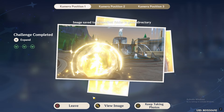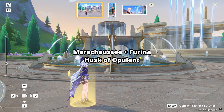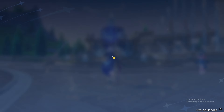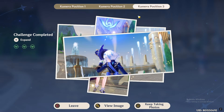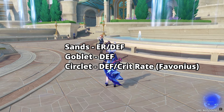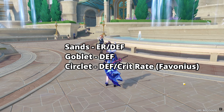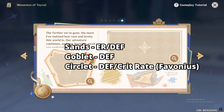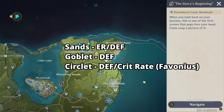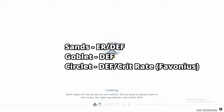For on-field DPS, you can use the Obsidian Codex set, or Marechaussee Hunter with Furina, or Husk of Opulent Dreams. For her artifact stats, if you are using her as a pure support for the resistance shred and healing, just go with a full defense build. You can use an energy recharge sands, even if you are over-capping on energy recharge — that's fine, unless you need to maximize the healing in teams like with Furina. With Favonius, make sure to build crit rate too — use a crit rate circlet and aim for around 50-60% crit rate.